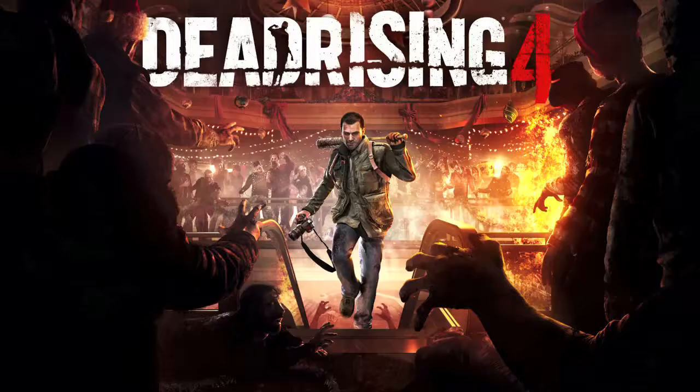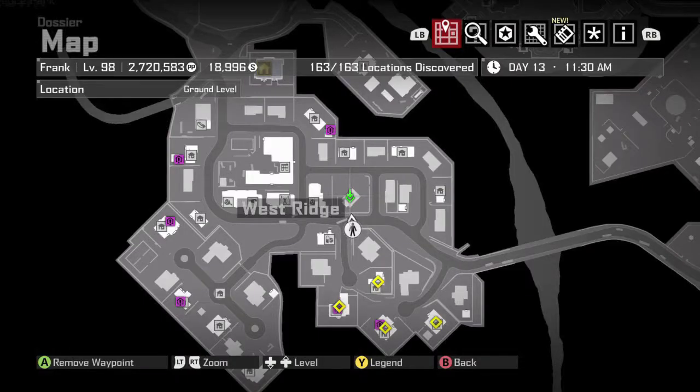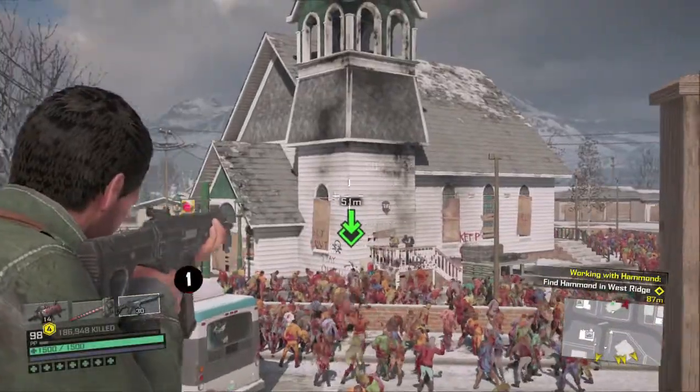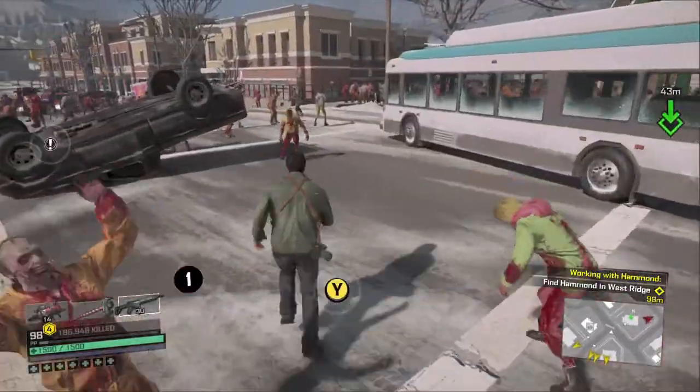Hey everybody, Sean here from VideoGaming Act.com. Here we are today back in Dead Rising 4, grabbing the last 100,000 and 4 Dead 2 achievements. This is to kill 200,000 zombies. However, there's also a trial to kill 250,000 zombies, so keep that in mind while grinding this out. You do have to kill more zombies than the last achievements.